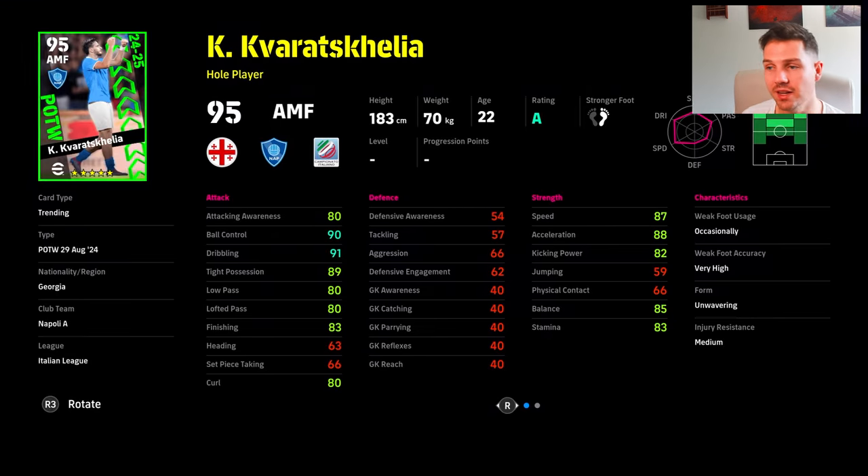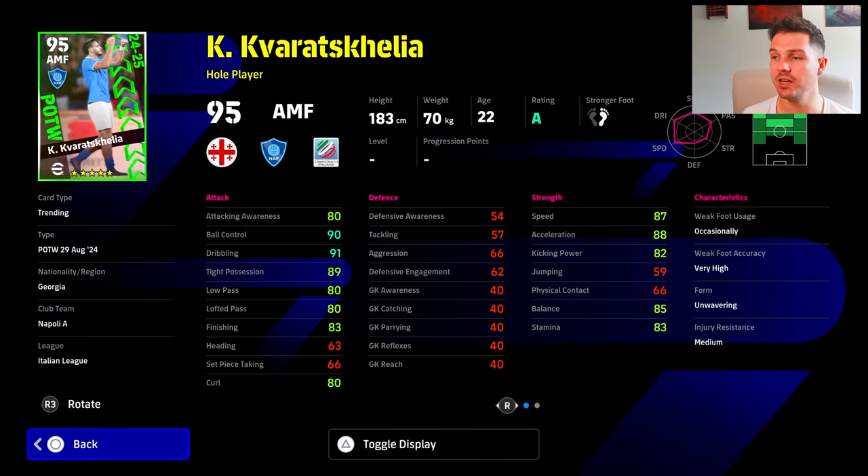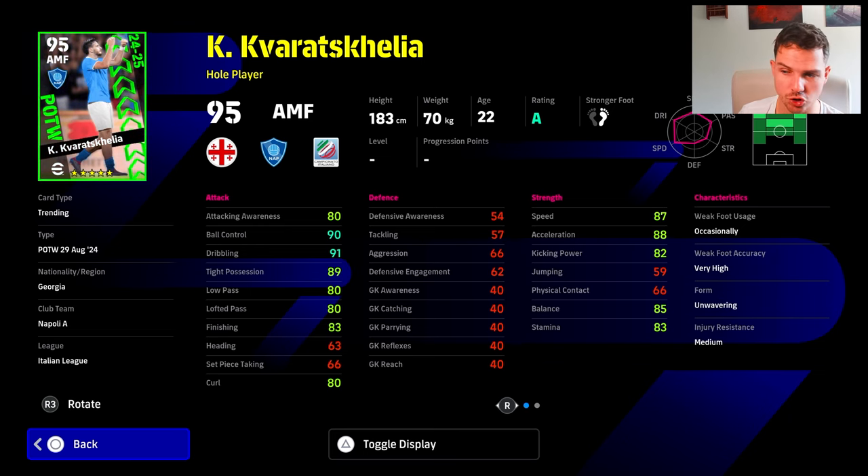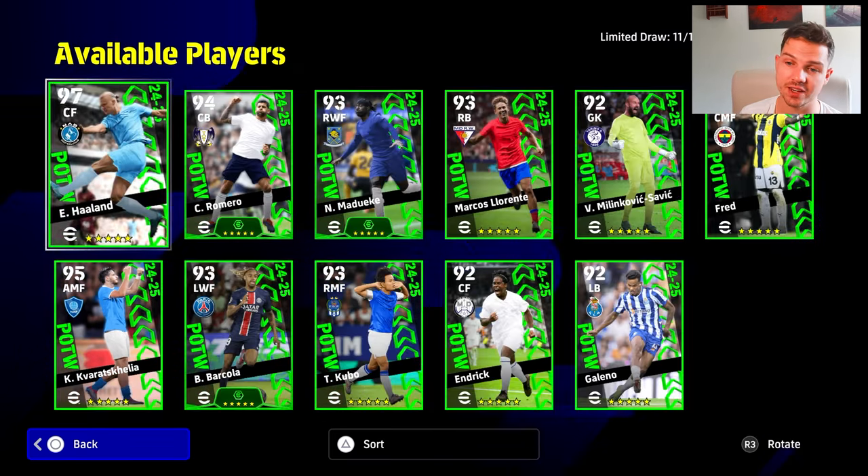Kvaratskhelia has kind of switched up his game a little bit this season with Napoli. They are struggling for creativity, so he has actually gone attacking midfield — that's where he's playing in a double-pivot. Soul control, double touch, but he doesn't have flip-flap. You can't give him SS or CF as his training or position program because you can't do that with player of the week. But it's a good card — one-touch pass, true passing, long-range shooting, dipping shot. It's a good card, just not as good as his other cards.